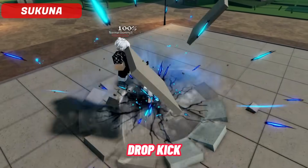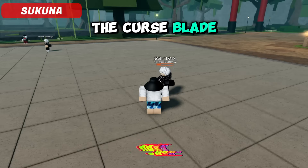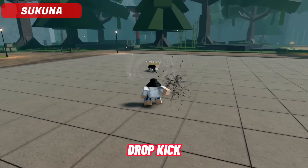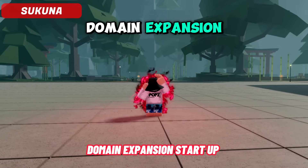This is Dropkick, another new move. It has a variant as well — when you hold the key down, it uses the Curse Blade Rend. Now let's quickly check Sukuna's new animation when casting a Domain Expansion.